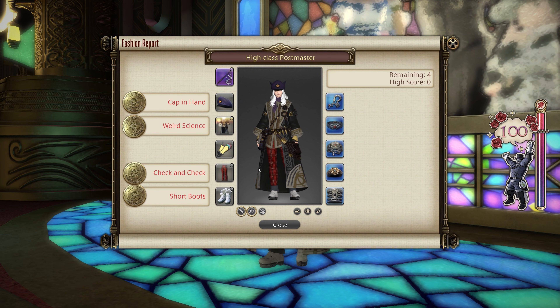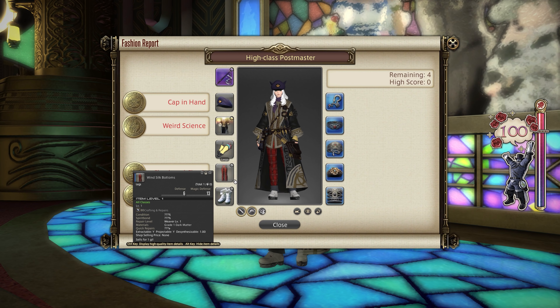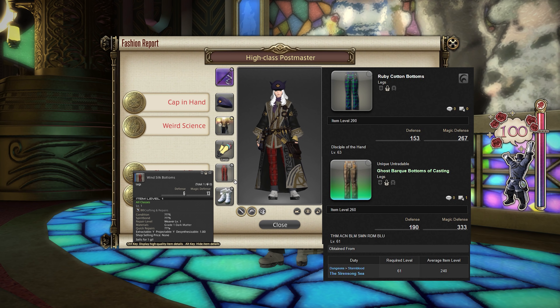For the legs, I went for the Windsilk Bottoms. These are reasonably obtainable — a fairly easy craft and they shouldn't cost too much. If they do seem expensive on the market board, craft them yourself or find someone to craft them for you. People are severely undercutting at the moment. You'll definitely want to keep hold of these for future fashion reports as well, as the Windsilk Bottoms do tend to crop up quite a bit. Alternatives include the Ruby Cotton Bottoms and the Ghostbark Bottoms of Casting.